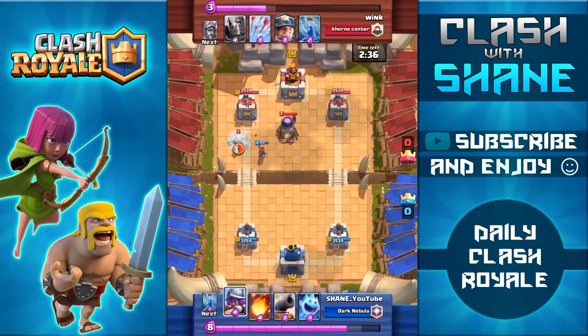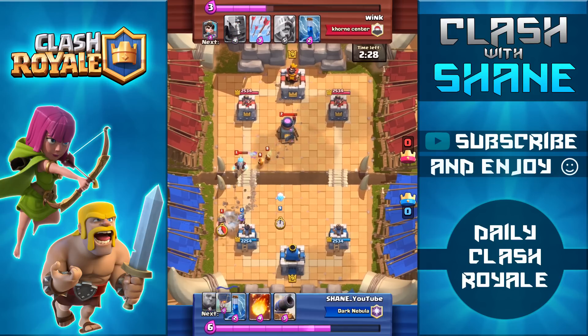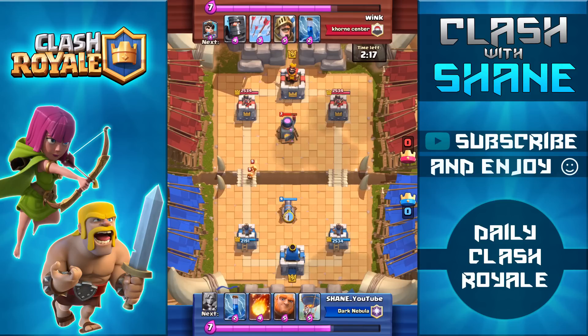Now I'm going to go ahead and use the valkyrie to counter that princess and then hopefully get a couple hits off on that furnace. I didn't really have the best card rotation in this battle — would have much preferred to have my giant as well as the balloon available here because as soon as he wasted the ice wizard I would have done an immediate push on the right hand lane. But in the end we defended pretty well, only taking a little bit of chip damage to my tower. I have a pretty bad hand so I'm forced to use the cannon in the middle of my base to cycle through some cards and also defend against those fire spirits.